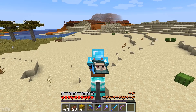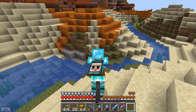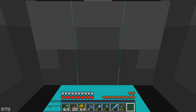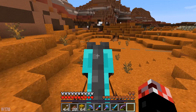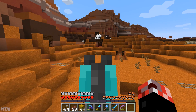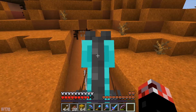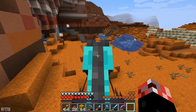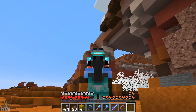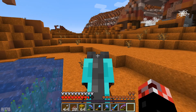Oh my God guys, I can actually see an abandoned mineshaft on the surface straight away in this mesa biome. I can see the cobwebs up in that mountain there. Random rails — okay, I see you, Minecraft. There's all sorts of stuff going on here. There's even a spider spawner at the surface. That's kind of epic, actually. There's a lot of stuff going on here — look at all the gold!